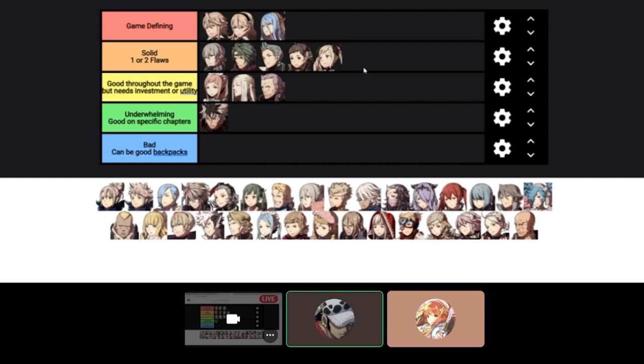I think Elise is Solid. It's just shaky accuracy sometimes. I would actually put her above Mozu — you do get her earlier, and Lily's Poise is pretty helpful early on.